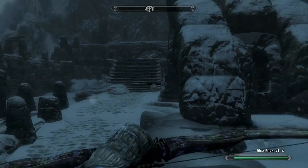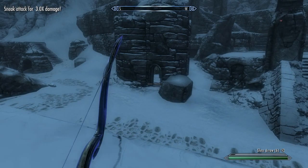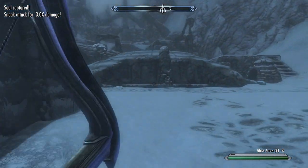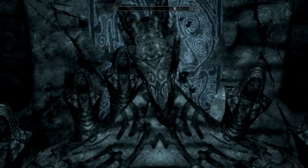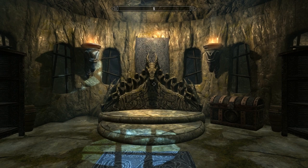Remember there are a few frost trolls that hang out here, so take them out real quick and head on into the center. Inside this little hut, go ahead and put your wooden mask on and you'll soon realize that your screen goes all blue and then fades away into the same area, but this time it's super nice looking.